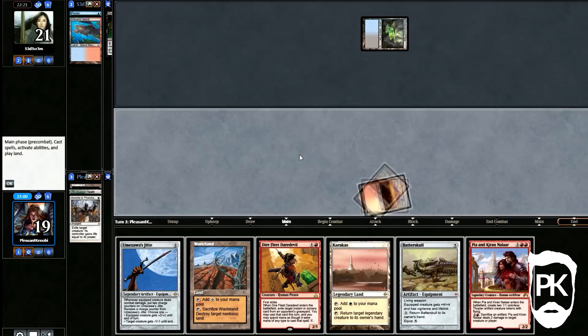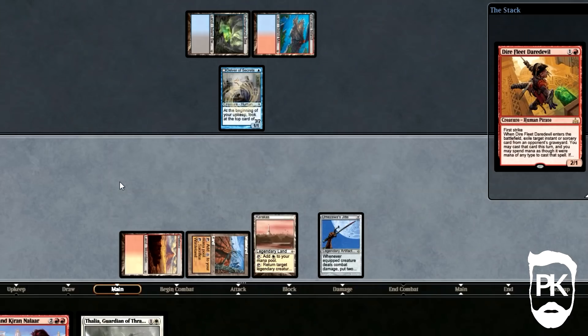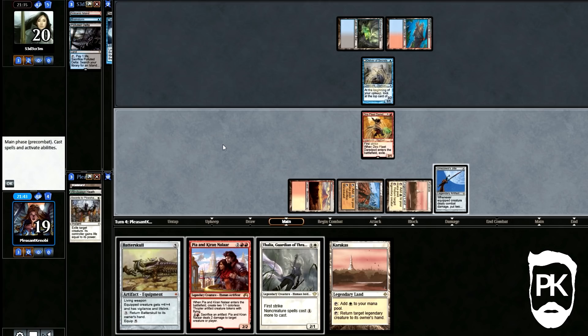A Brainstorm on a flex line later, our opponent plays his first Delver of the game. I play a Daredevil and cast the Ponder out of his bin. I see an assortment of cards, all of which are mildly useful, but with Pia and Kiran and Batterskull in my hand I want to hit land drops where I can. I shuffle and then draw a Karakas, which is kind of a land drop — halfway there. Delver doesn't flip, but a Ponder finds a Diabolic Edict and the Daredevil eats the dust.